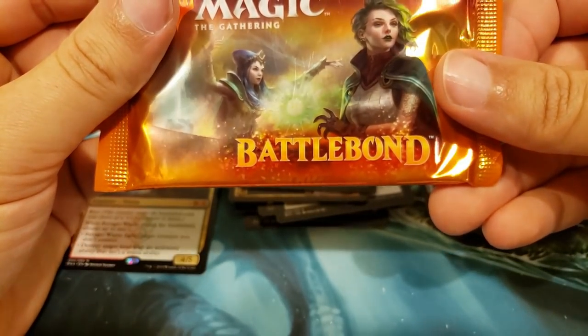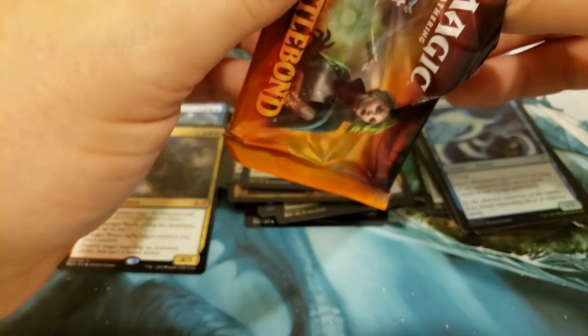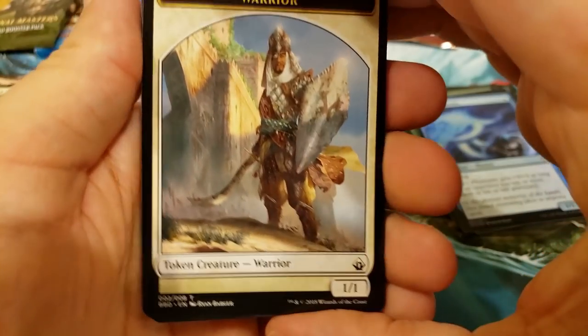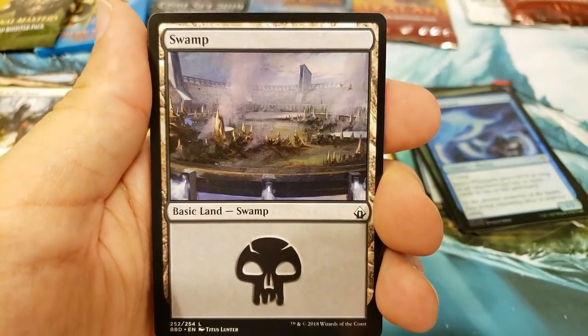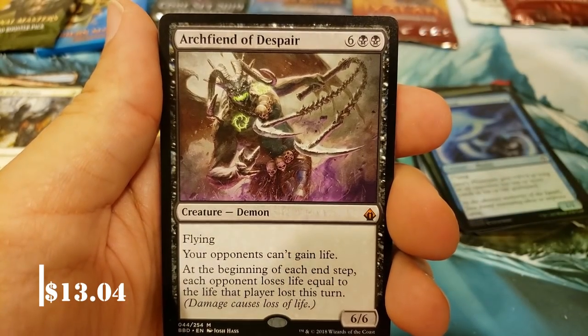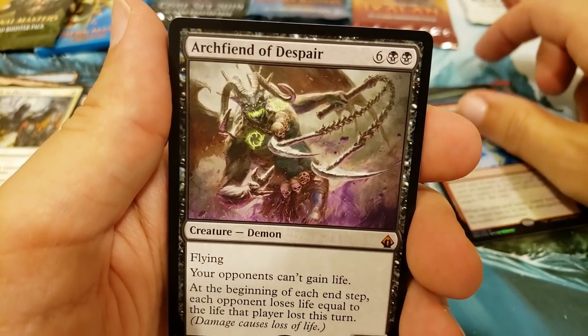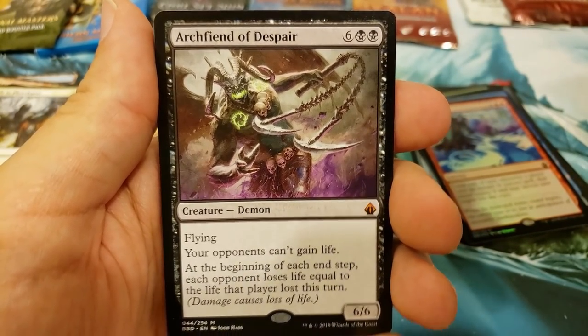Maybe we go for Battlebond — let's give Battlebond a try here. It's got the pull tab right somewhere, yep there it is. Let's see if we can get a nice little Doubling Season. A foil Bonus Round — that's pretty sweet. And nice! That was a good little pack. You got a foil rare, and you got yourself a Mythic — Archfiend of Despair. Very nice hit. Alright, up to four Mythics.